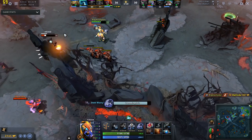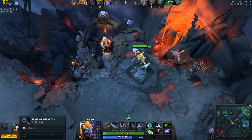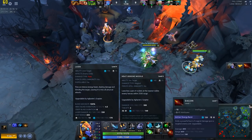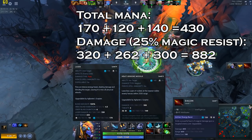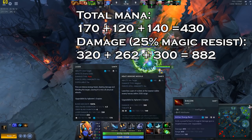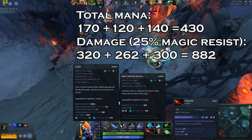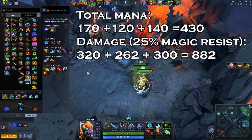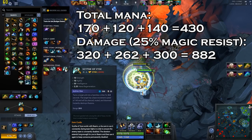Dagon, on the other hand, adds yet another powerful nuke to Tinker's arsenal. Some players opt to build Dagon before Sheepstick in order to maximize their nuking power in the mid-game. In this build, you'll have max laser and missile by the time you get the first level of Dagon, spending a total of 430 mana to deal a total of 882 actual damage with each cycle, not accounting for spell amplification or additional magic resistance beyond the base 25%.